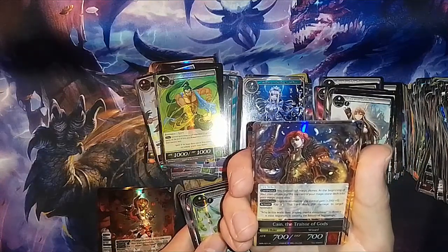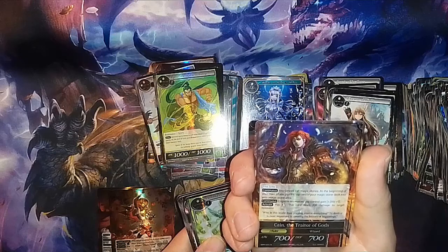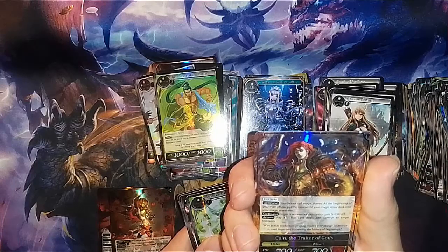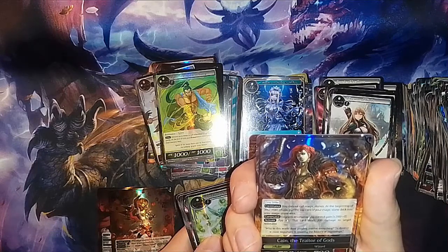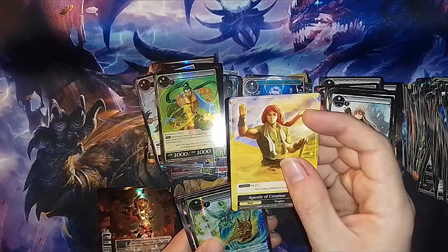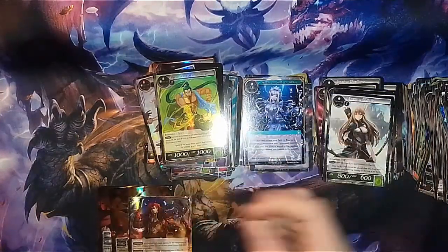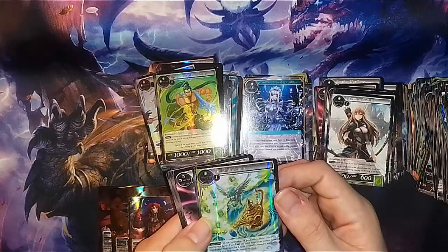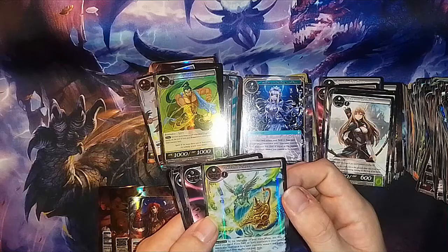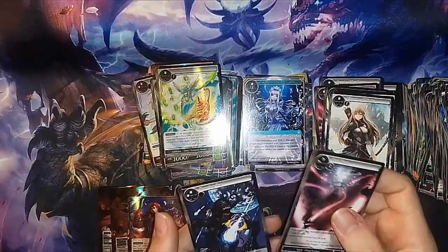First Strike. Continuous: cannot call Magic Stones at the beginning of your main phase — put the top card of your Magic Stone deck into your Magic Stone area. Continuous Cognate: Resonators you control gain plus 200 plus zero. Activate: pay fire — this card deals 200 damage to target Resonator. Finished out with a J-Ruler — Apostle of Creation, Cain. Aladdin's Lamp: continuous, at the beginning of your main phase you may reveal your hand — if you have no Spirit Resonators in your hand, search your main deck for a Spirit Resonator, reveal it, put it into your hand, and shuffle. Void Blast and Shooting Star.